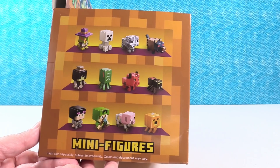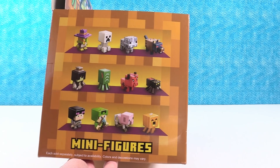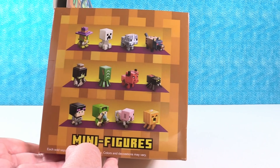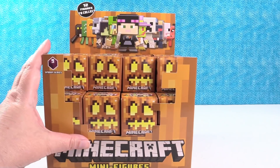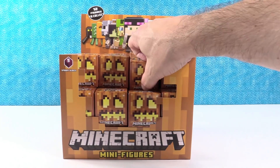There are 12 different figures that you can get out of these single packs, which is what these are. They also have three-packs that come with some different exclusive figures, so you'll have to get both if you want to get the entire set. But today we are hunting for these 12. We have almost a full box so hopefully we will get a full set, but we are just going to open until we run out or until we find a set. So Paul, you are up.